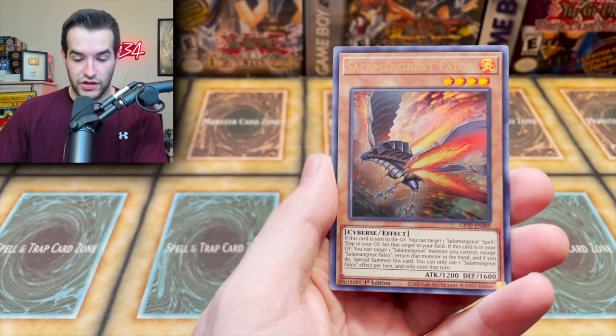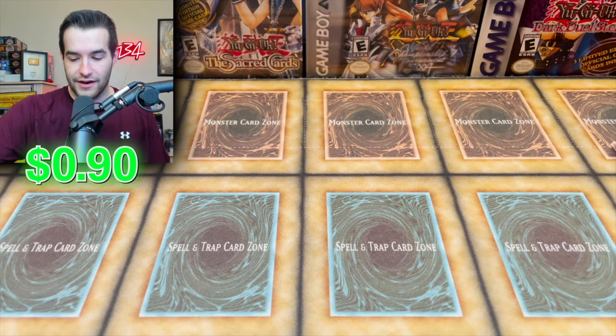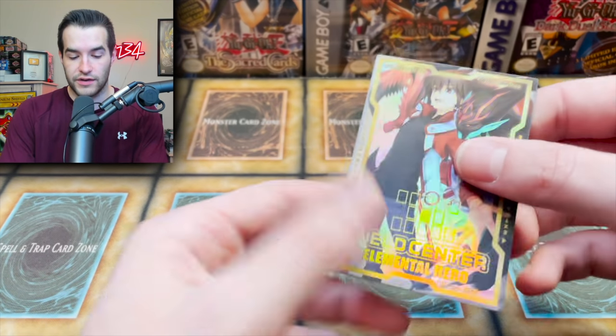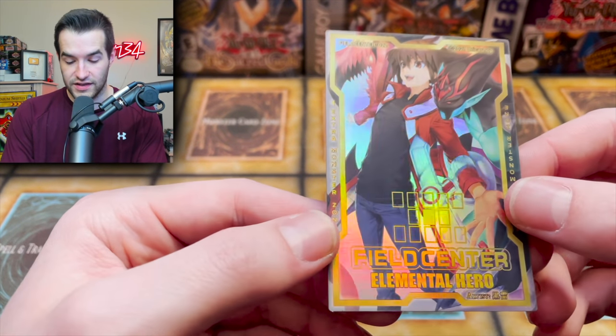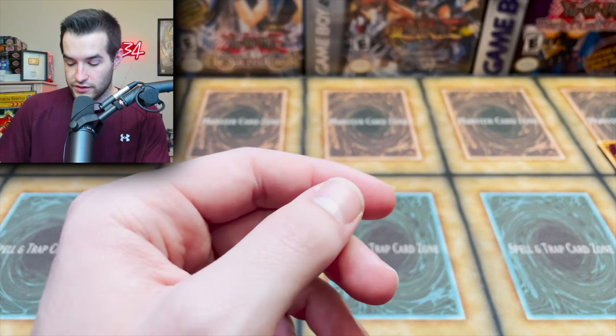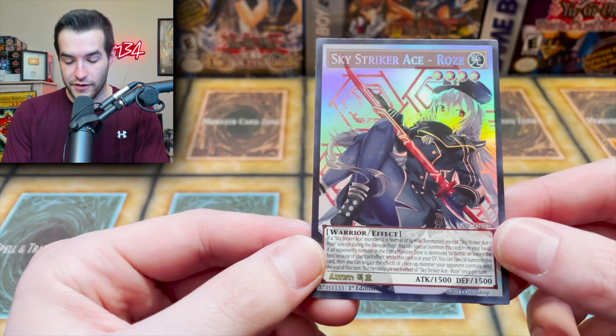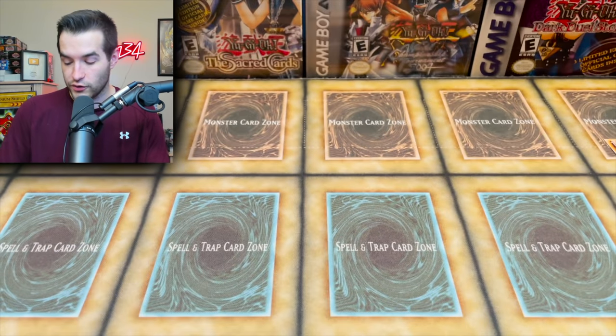I thought it could have been that BLS. We have a Field Center — and this does count because that is very cool. We got a Jaden — Elemental Hero. The next one we have is Sky Striker Ace Rose — very cool alternate artwork.